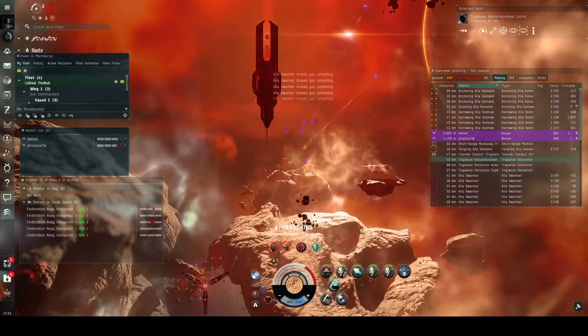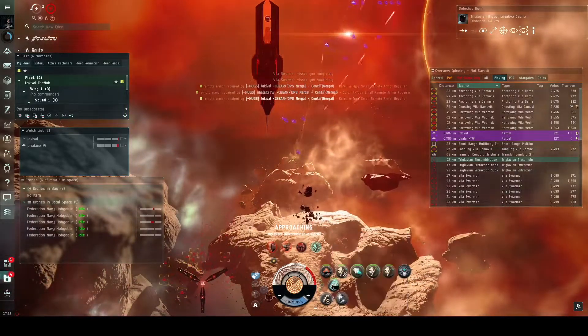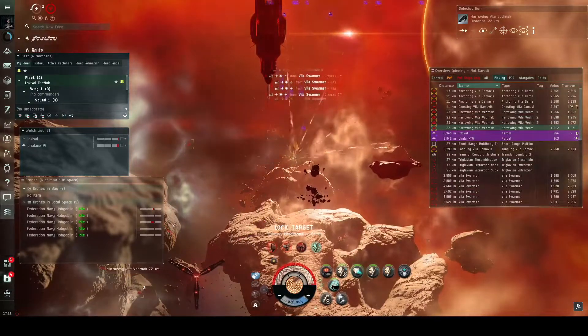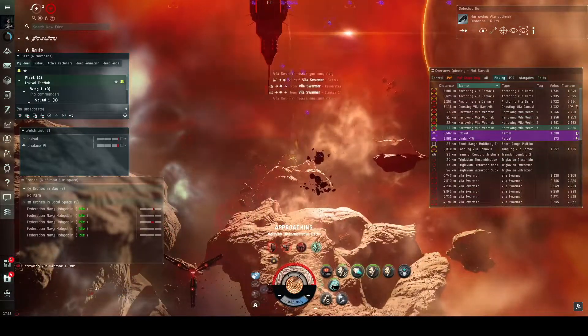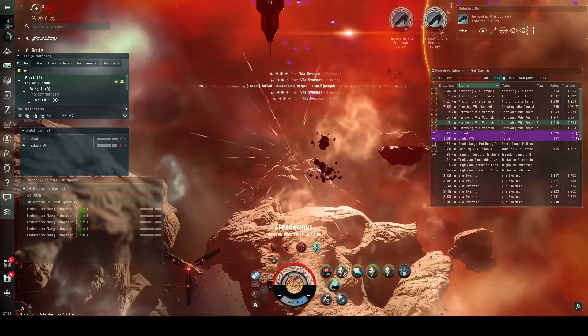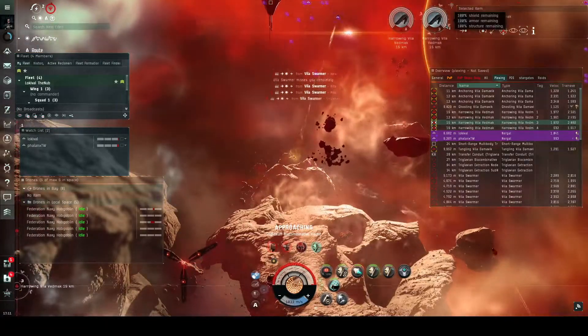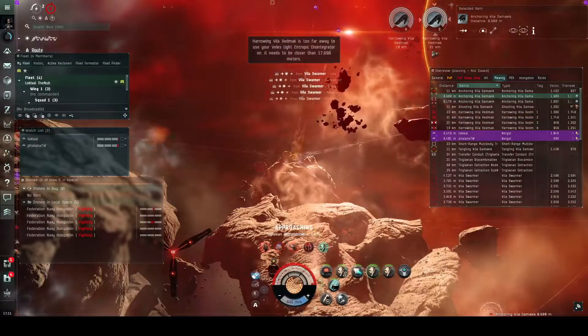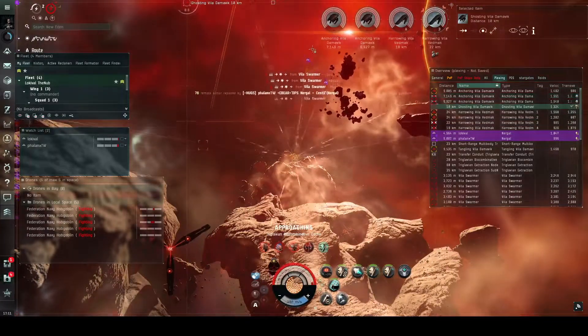We've got the Harrowing Villas, and these guys really aren't that bad. If you're in the range of a mid-sized tower, hop into it, leave the drones in — you're not going to take any damage. All of their drones will die, and you'll take a lot less DPS. Not that it's usually a huge issue, but sometimes taking less DPS is just nice.